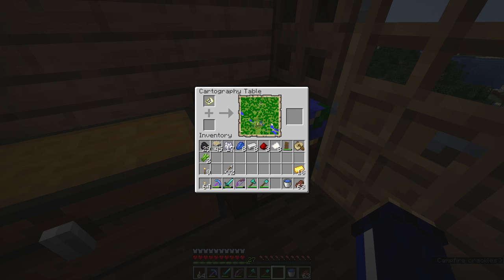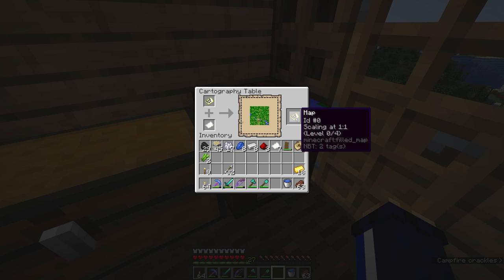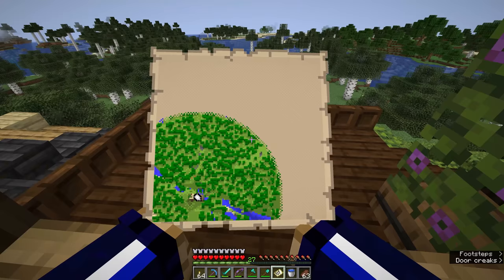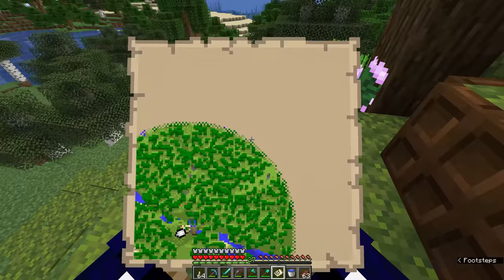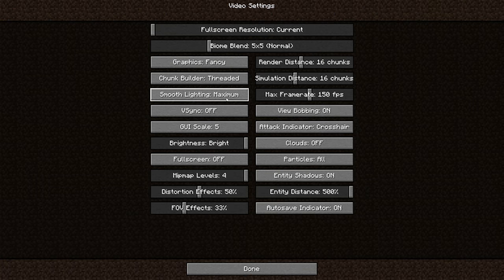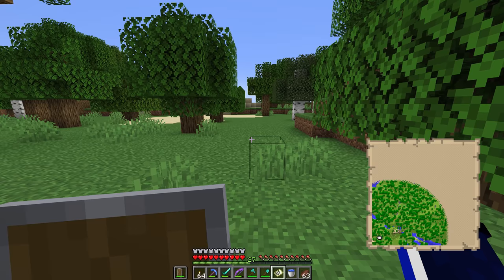Opening up the cartography table interface, we can place a map inside and see its detail laid out on the table. One of the neat things we can do is expand the map by adding more paper — a single paper will change the scale. Taking the output map out, it has consumed the paper and the scale has increased, so our little house is now just a blob in the corner.